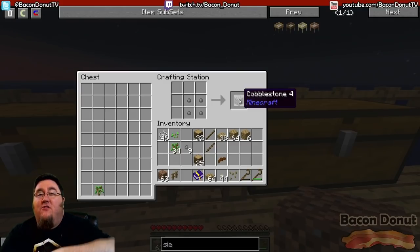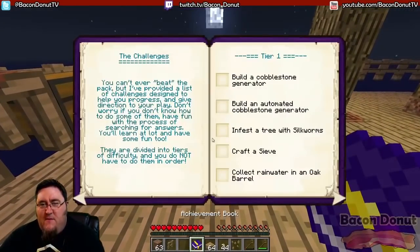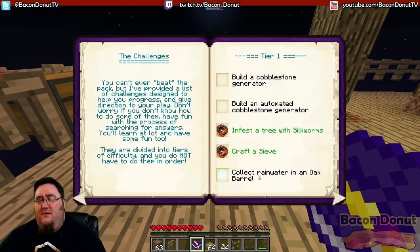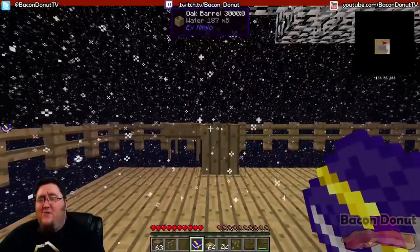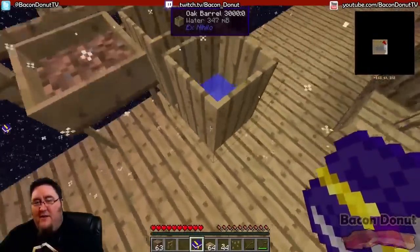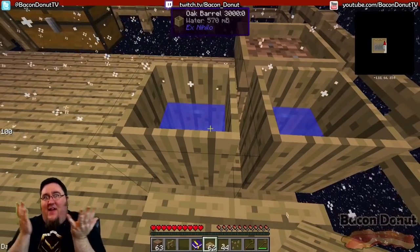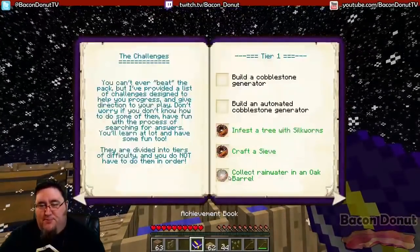That cobblestone leads you toward making an actual cobblestone generator and going farther up the tech tree — but the cobble gen is another tutorial. Let's take a look at the achievement book: we crafted a sieve, infested a tree with silkworm, and the cobblestone generator is next. The last challenge is to collect rain water in an oak barrel. Look — it's raining! Whether it's rain or snow, it works the same. Look at these barrels — there's water in them, they're actually filling up. You can watch the water level rising to the top. That's how you get water in this game, and water is very important because you can't make a cobble generator without it. Once it's full — boom, 'collect rain water in an oak barrel' complete!